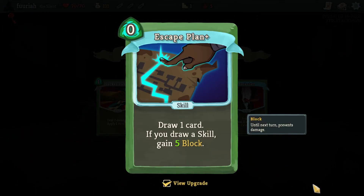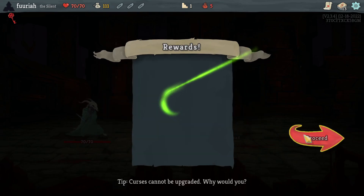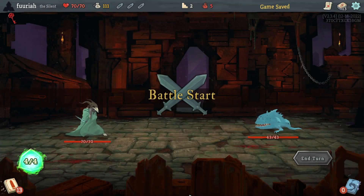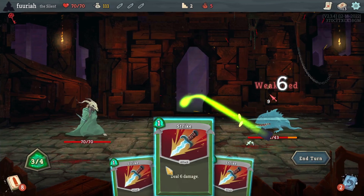Escape plan is always nice — it's a bit of extra draw for free, and if you're lucky you get a little bit of block, basically a free defend. I'm taking escape plan. So here starts the card hoarding — let's go.